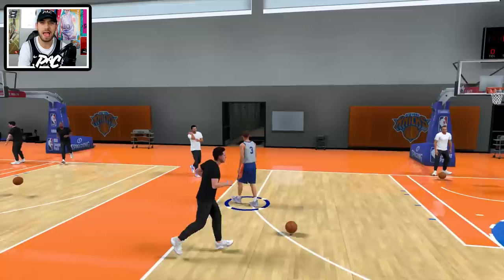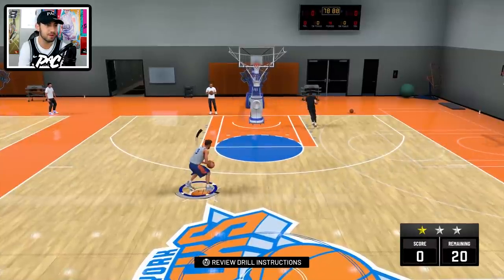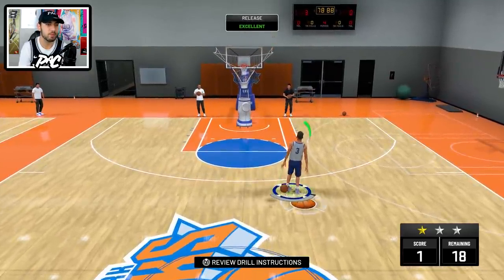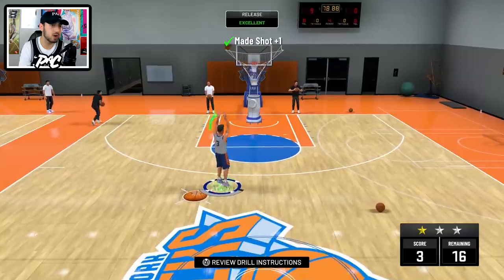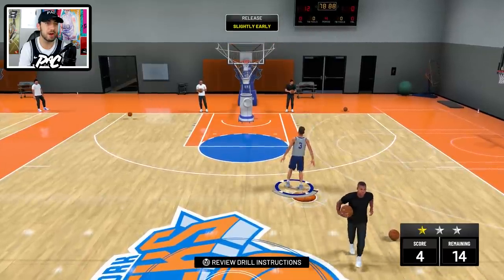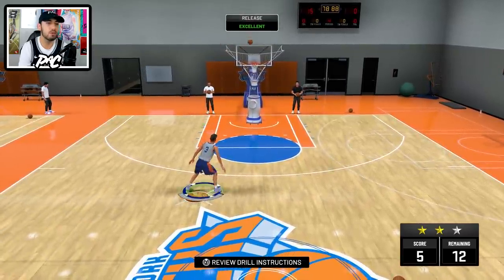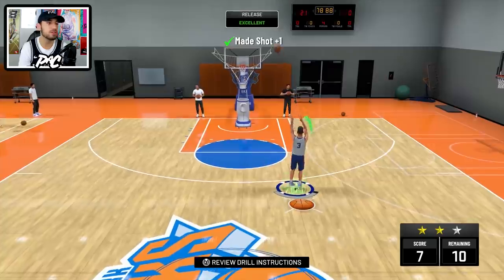In 2K19 I had a 95 three-point rating and was only making 16 of these workouts with my jump shot. Now I've been able to make 17 or even 18 because I can consistently green these pretty well. Even when I don't green it, it can still go in — and these are long jump shots too. Greening these aren't really too hard, they go in for the most part. Even with my low overall three it works out well. This is definitely the jump shot you want for online with Silver Quick Draw.